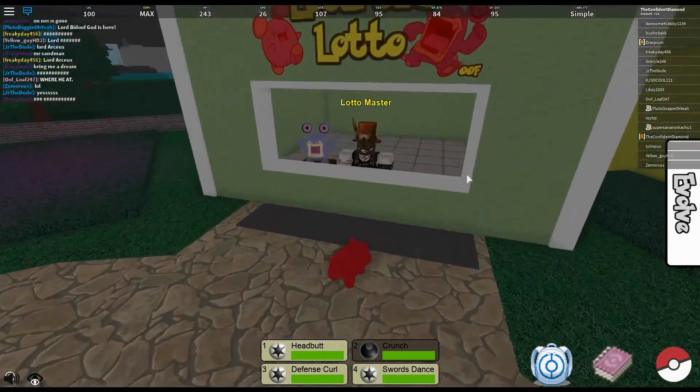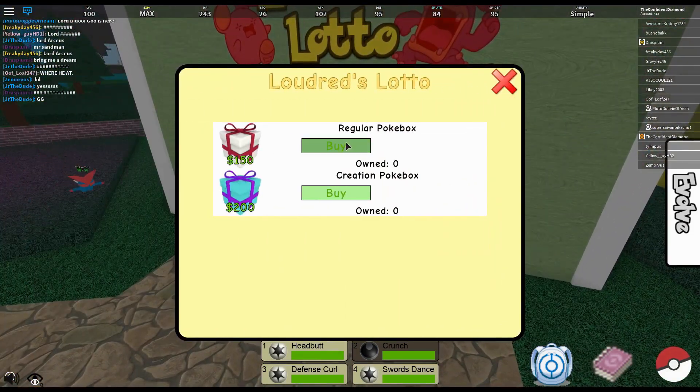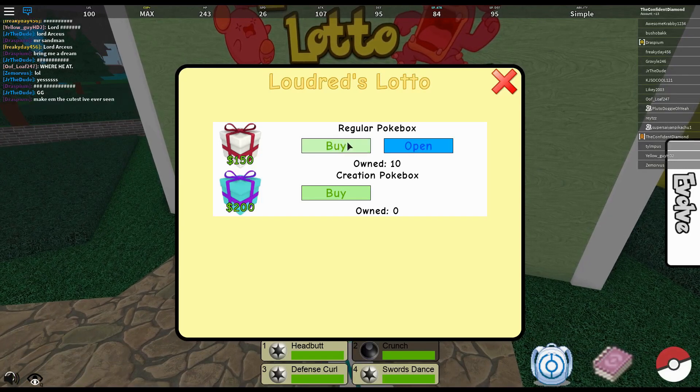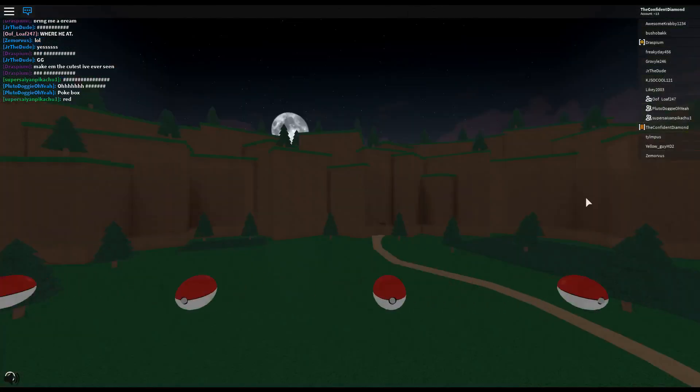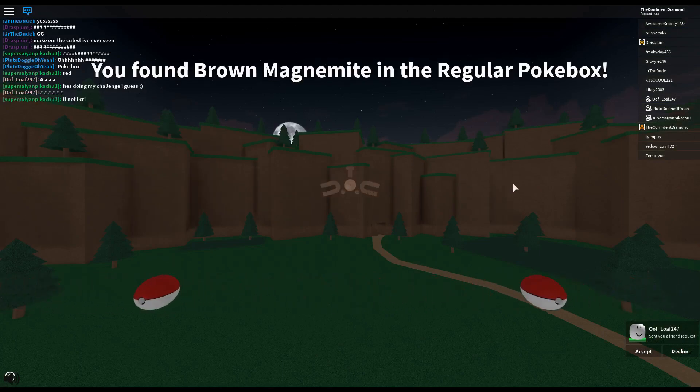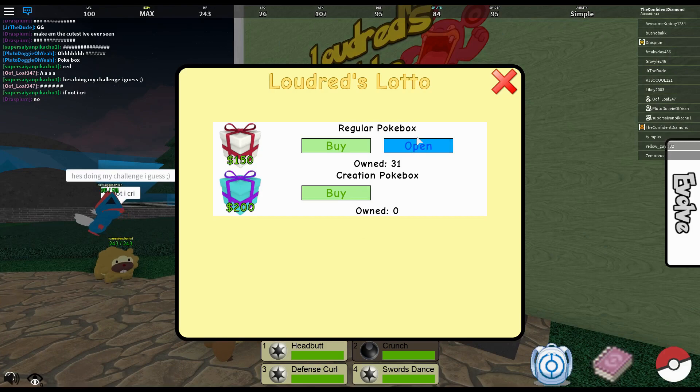So I guess what we could do is open a couple Pokeboxes. Hopefully maybe we'll get lucky and get some Routes or Igglybuff skins. I really want to get a rainbow at this point. Come on. Red Aipom — gosh darn it. Eventually, we will get a rainbow if we just keep opening them. Brown Magnemite is not a duplicate. An unknown. Not what I wanted.